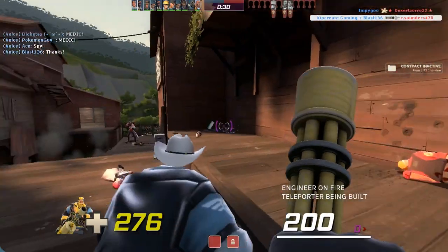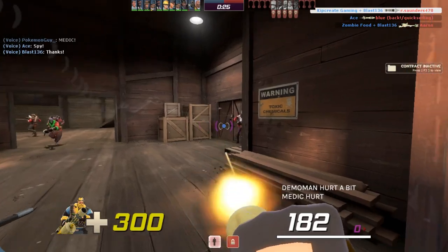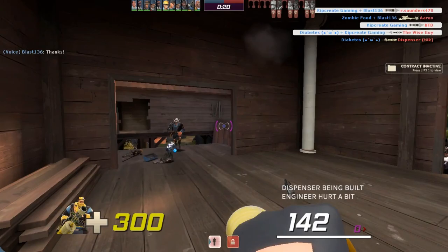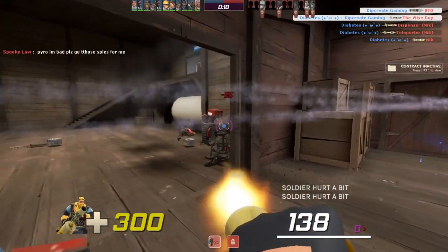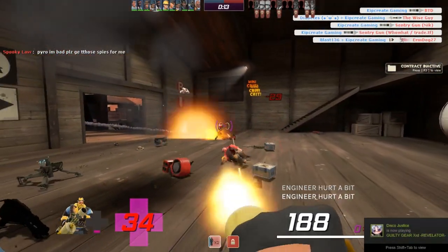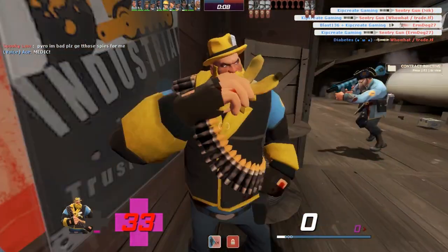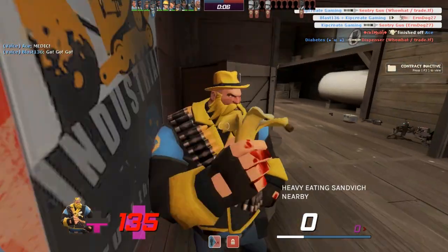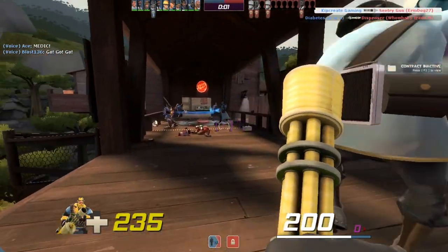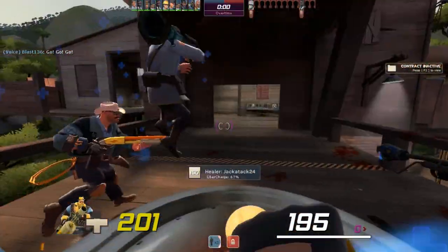The Banana, however, is basically a mini-Sandvich with Dalokohs properties. It heals 200 HP when used with no other benefit, drops a small health pack when thrown — like the Dalokohs Bar — and charges in 10 seconds, which is also the same rate as the Dalokohs Bar. Its usage falls somewhere between the Sandvich and the Dalokohs Bar: like the Sandvich, it's a healing utility specifically used for recovering large amounts of damage. Like the Dalokohs Bar, it relies on a faster charge and multiple uses to make the item more of a maintenance item.